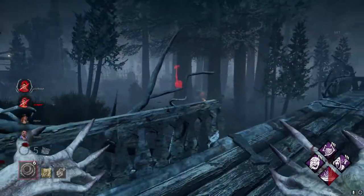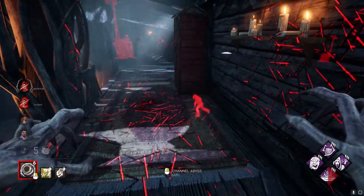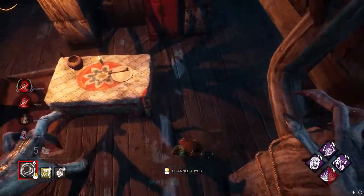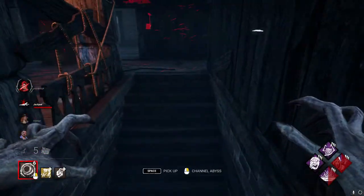The perk is great in both small and larger loops. On larger loops it can be especially beneficial as you can cut survivors off when they try to run a strong tile. Here are some examples on larger loops that demonstrate just how strong this perk can be.